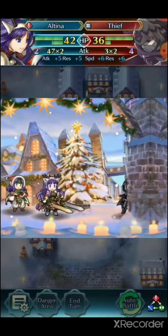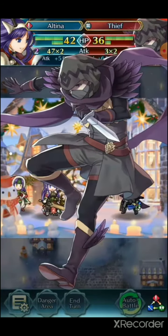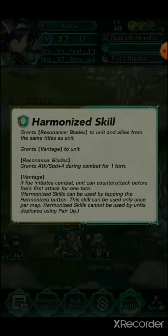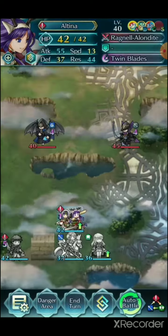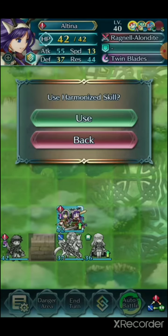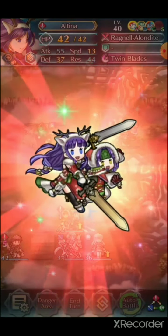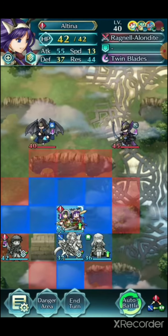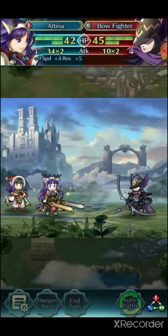Who would have guessed? This is really awesome. Attack Res Unity — yes! It seems like they have some kind of vantage or desperation effect. Let's see how they react.